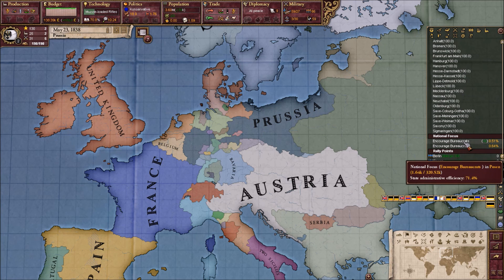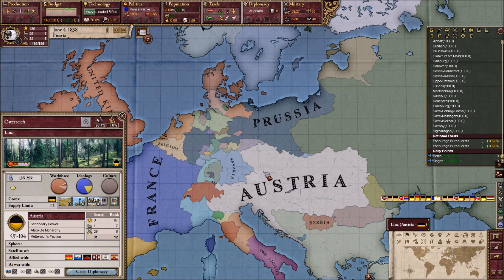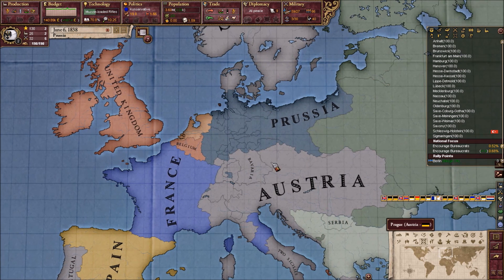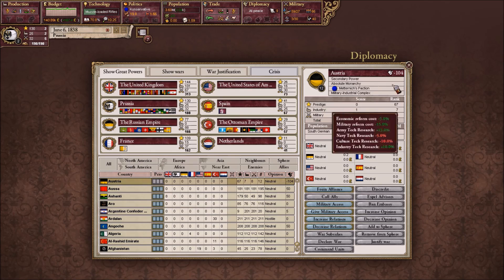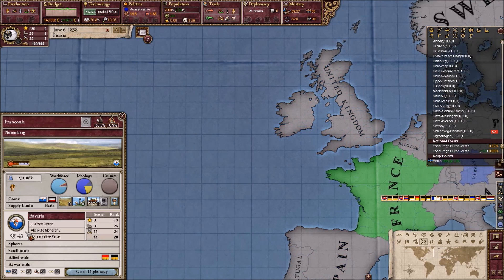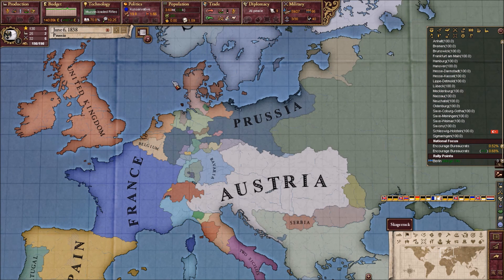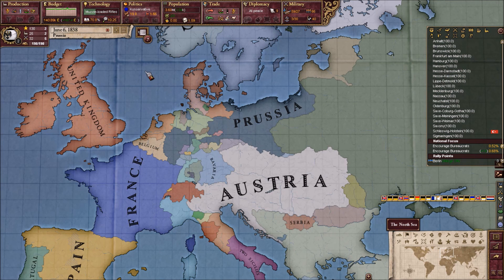Come on, fall apart! There we go — they're no longer a great power. Austria is now essentially poop. Now the thing is, we cannot influence them because we are at a truce. The bad part is same thing with Bavaria, Württemberg, and Baden — that's not good. Hopefully France and the UK keep their paws off them.